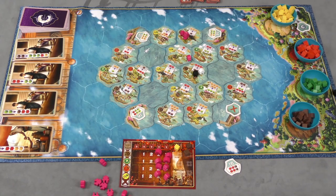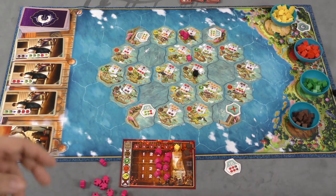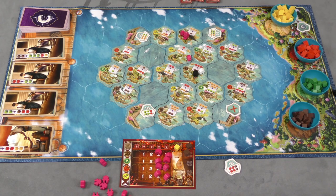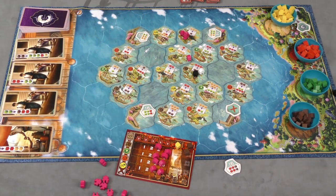Both games end the same way: when one player has four port tiles, the game finishes the round so everyone gets an equal number of turns, and whoever has the most points wins. Each non-yellow cube is worth a point at the end, plus points from tiles you've collected and from upgrade tiles.